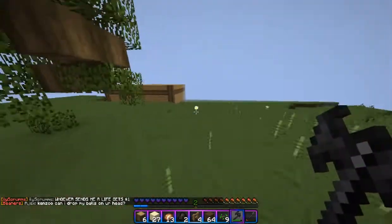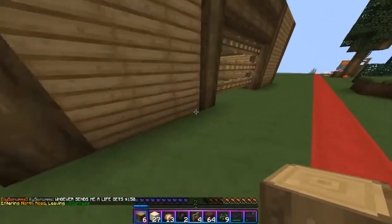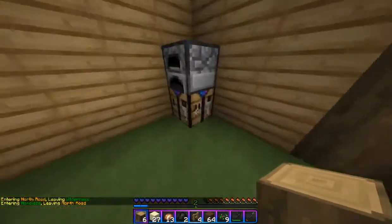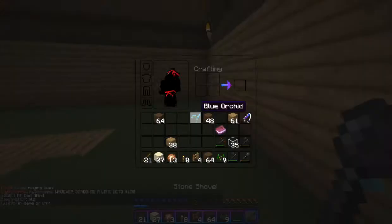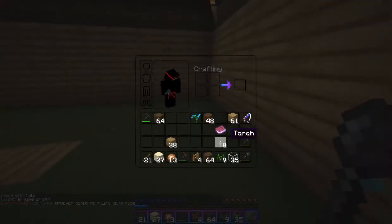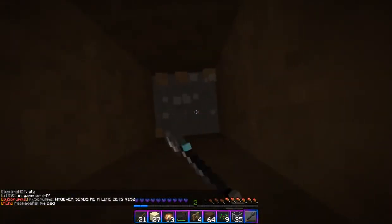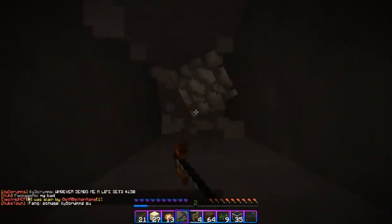So I think we're gonna go mining — probably dig straight down or something dumb like that. Let's get all the supplies I need. I think I'll need like eight torches. I don't have any cobblestone, so that's not good. Let's just get some cobblestone — we can dig straight down at this point.